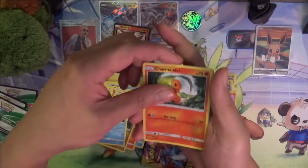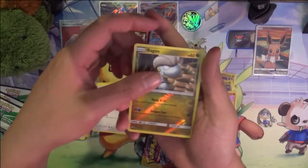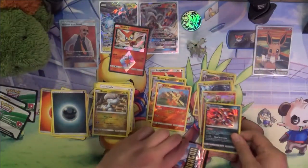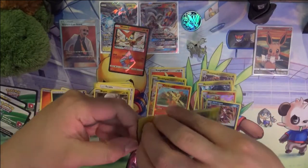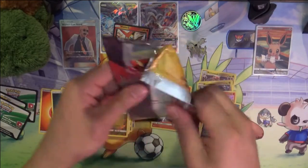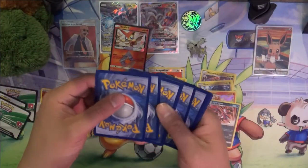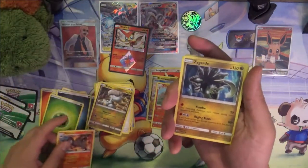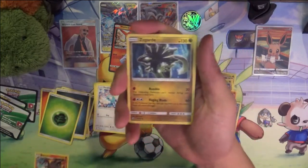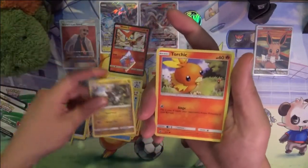This card is kind of interesting. Fagon. Hydrodon. Last pack — Salazzle, Zygarde, Zygarde, Drampa, Kangaskhan, Horsea, Bagon, Hakamo, Torchic.